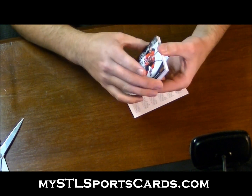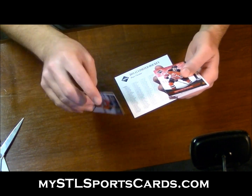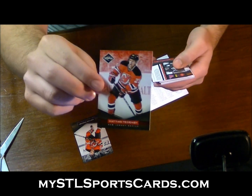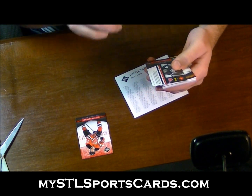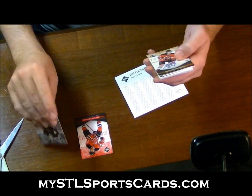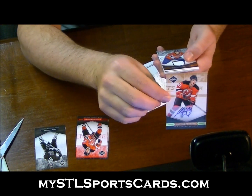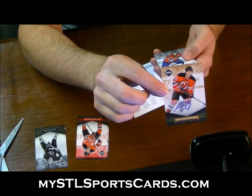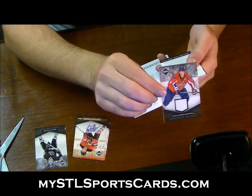Anyway, Ted Lindsay base, Ted Lindsay red number to 49 — Ruby parallel, I think they call it red or ruby red spotlight — Dale Hunter. They had to do this on purpose. So you have the Ted Lindsay base, Ted Lindsay red, and Ted Lindsay Monikers autographs number 23 of 25. That's funny. Nicholas Backstrom for the Caps, number 5 of 99.